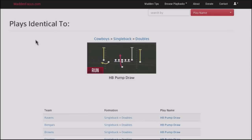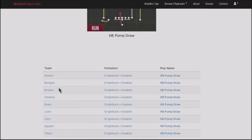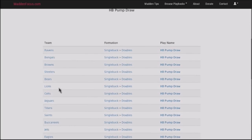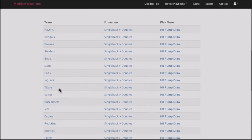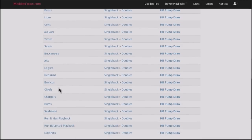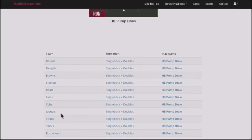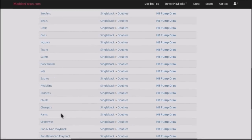The great thing about this is it's not only in the Cowboys playbook. It's also in the Ravens, the Bengals, the Browns, the Steelers, the Bears, the Lions, the Colts, the Jaguars, the Titans, the Saints, the Buccaneers, the Jets, the Eagles, the Redskins, the Broncos, the Chiefs, the Chargers, the Rams, the Seahawks, and the Dolphins — run and gun and run balance. It's in pretty much every single playbook. The chances of you not having this play in your playbook is 1 out of 3, so very, very good percentages.